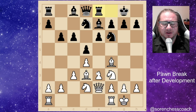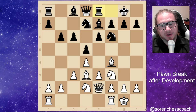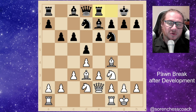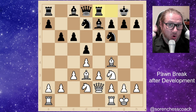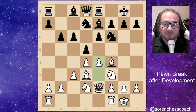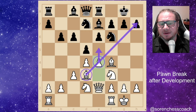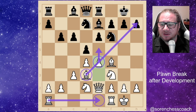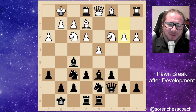Let's look at another exercise with the same recurrent theme: pawn break after developing. Remember the golden rules — develop your minor pieces, castle the king, connect your rooks, then pawn break. What pawn break is required here to improve the position? You've got it — it's e4. You're claiming space, opening the bishop looking at h7, and you're free to get a rook onto the e-file. It's absolutely great.